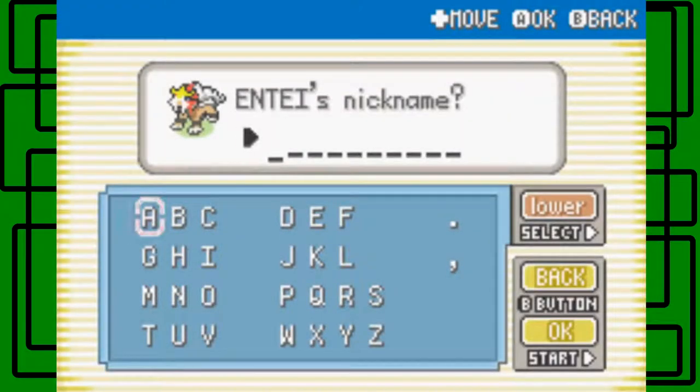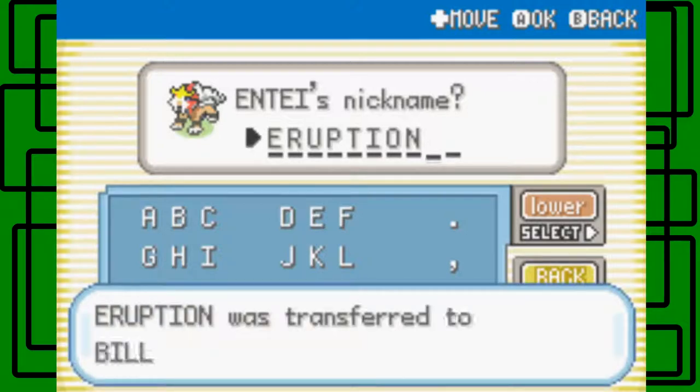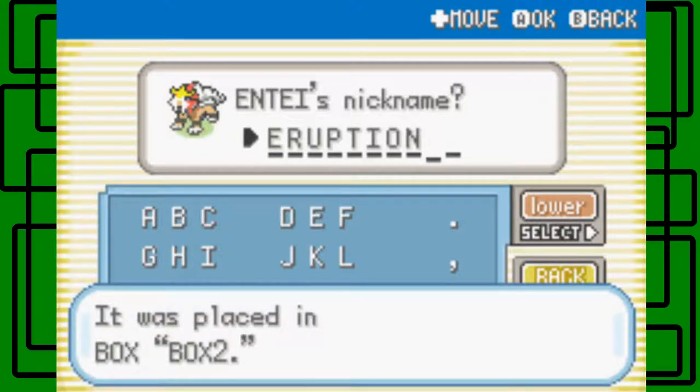So let's give Entei a name. Let's name it Eruption — E-R-U-P-T-I-O-N. I'm hoping I'm spelling this right. Yeah, there we go, we're gonna spell it like that.